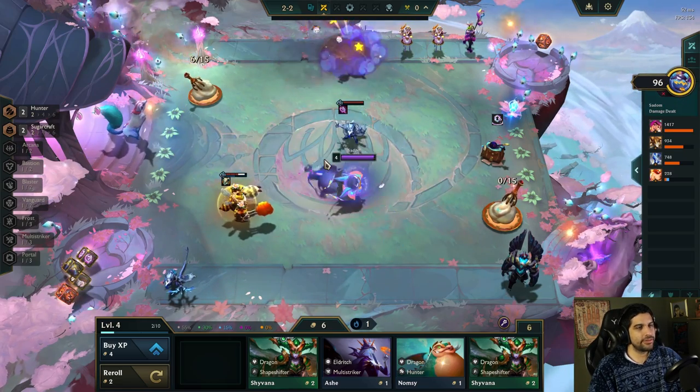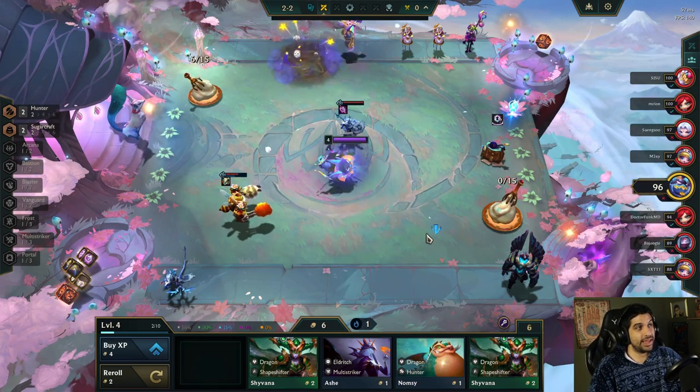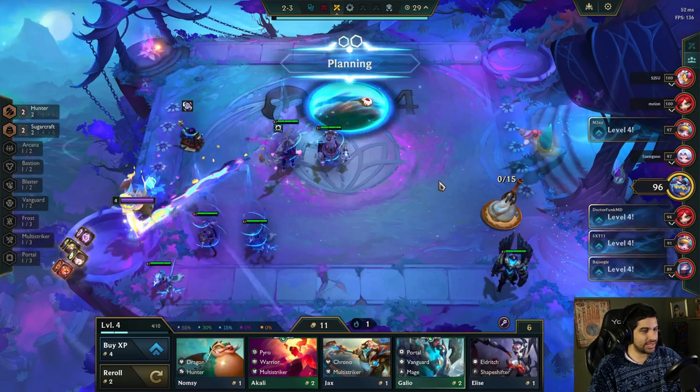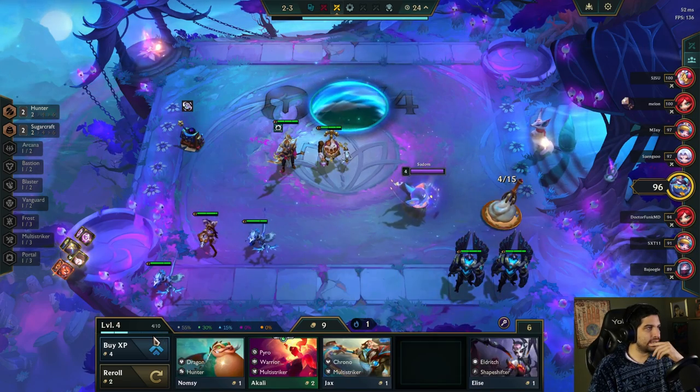If only I could pre-level here - some chance at four costs is always good. You could get an early Rise. Early Rise is really all I need to succeed. Another Galio - it's pretty sweet.